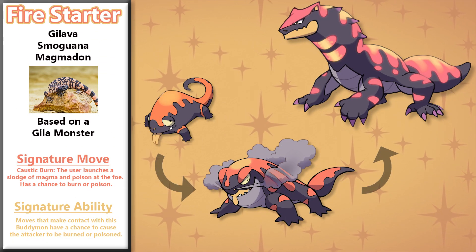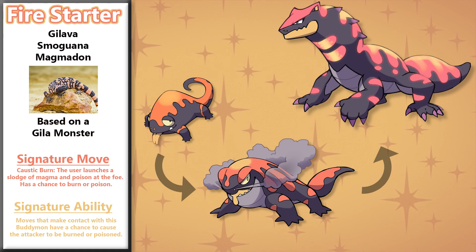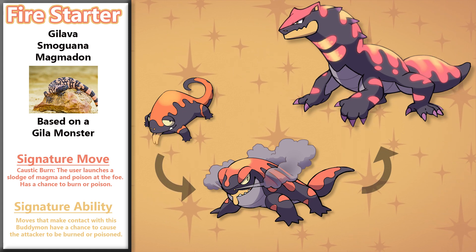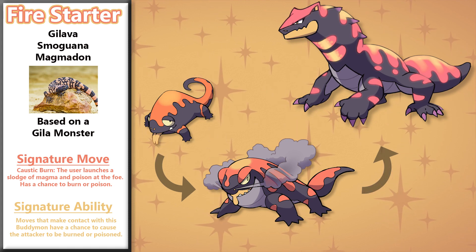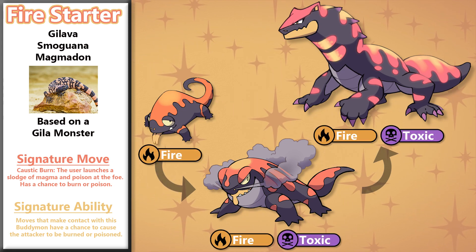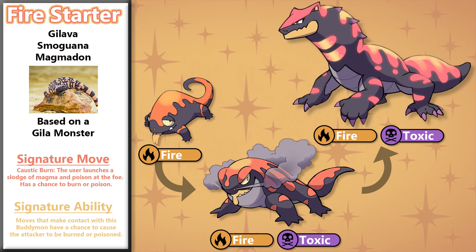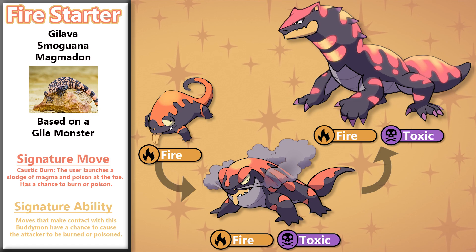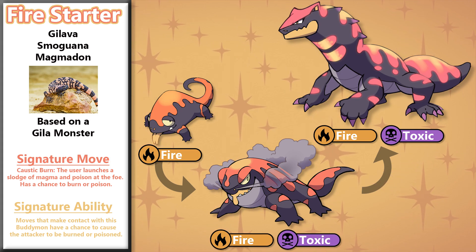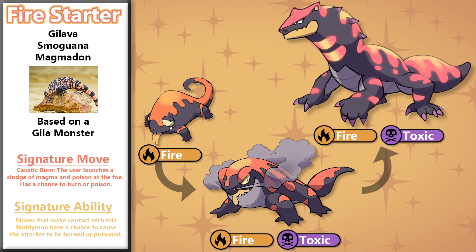First up we have the Heelava line. This is the fire starter of Buddymon and it's based on a Heela monster, a type of venomous lizard found in the arid deserts of California. Heela monsters love lazing about their scorching wasteland, and that type of personality carries over into this lizard-y starter. It has powerful venom coursing through its body, but nobody is ever really in danger because it just likes to sleep on rocks in the sun. It isn't until it evolves into Smogwana and later Magmadon that it begins to use more of its poison attacks and adds a permanent toxic type to its biology. Both Heelava's signature move and signature ability involve combining fire and poison together. Its ability makes physical attacks that make contact with it have a chance to burn or poison the opponent, and its signature move, Caustic Burn, has a small chance to either burn or poison the target on a successful hit.